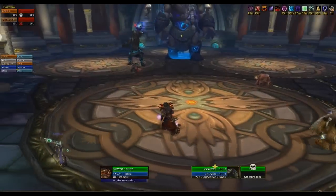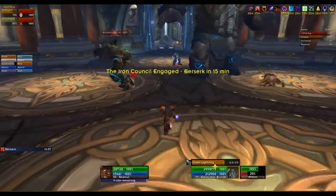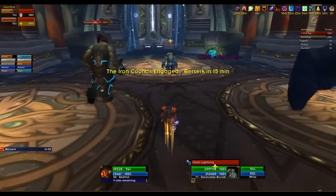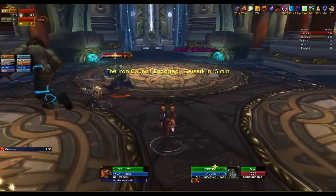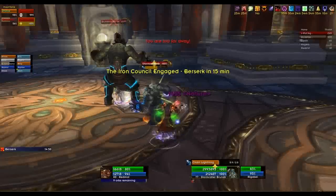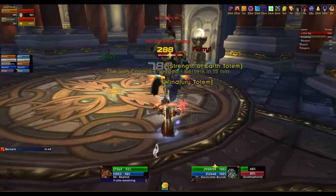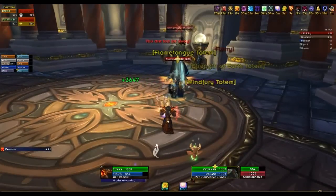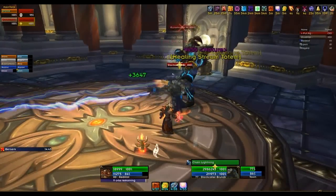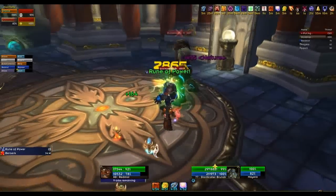Hi everyone, Red Mist back and this time we're going to have a look at the Iron Council. I've slowed down the beginning so we can have a little talk through what's happening. The pull is a little tricky. We've got a druid tank on Steelbreaker, which is the big guy. The second tank in ten-man is on the Runemaster and on Stormcaller, which is the little guy. The Runemaster is the middle-sized guy. I've got a pretty boring job in this encounter — I'm on interrupt duty on the Stormcaller. I'm there to interrupt things as much as I can, or as much as I feel necessary depending on the health of the raid. When my Earth Shock is off cooldown, I will be interrupting Chain Lightning as we go through this fight.